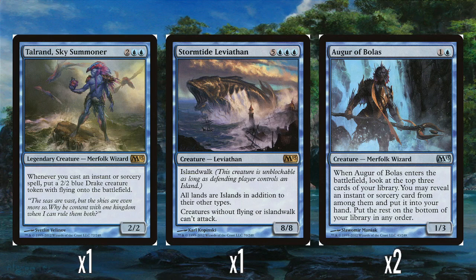We've got two Augur of Bolas — one in a blue for a 1-3. When Augur of Bolas enters the battlefield, look at the top three cards of your library. You can reveal an instant or sorcery from amongst them, put it into your hand, and put the rest on the bottom in any order. You get to dig three and pick an instant or sorcery straight into hand, which is a really nice effect.